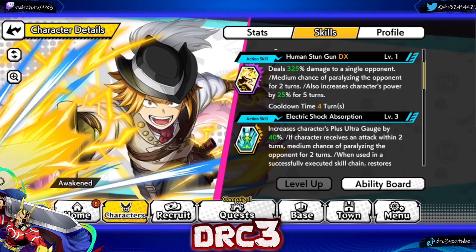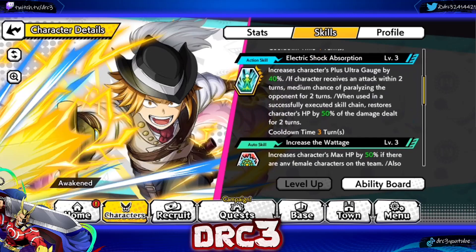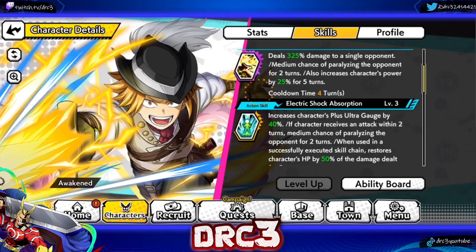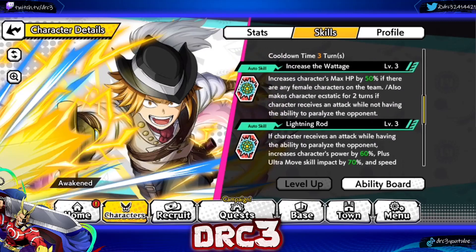Increasing your power by 25% is really insane, especially when you couple it with his other abilities. His second action skill is called Electric Shock Absorption: it increases the character's Plus Ultra gauge by 40% if they receive an attack within 2 turns, medium chance of paralyzing the opponent for 2 turns when used in a successfully executed skill chain, and restores character's HP by 50% of the damage dealt for 2 turns. It has a cooldown of 3 and 4, which is really good — not needed on a 3-turn VE tower clear, but very useful for 5 to 6 turn clears.